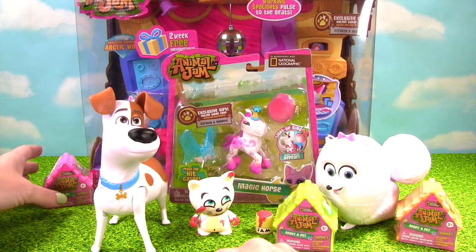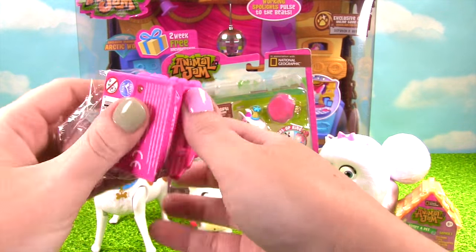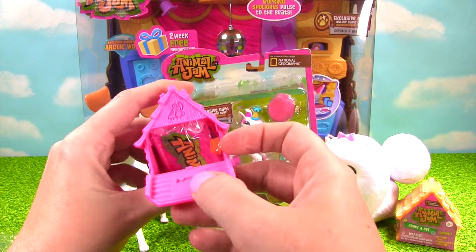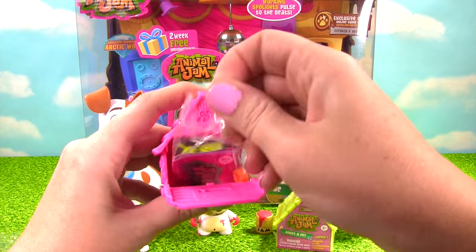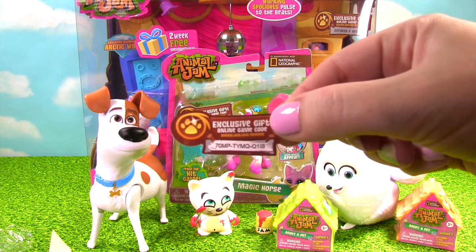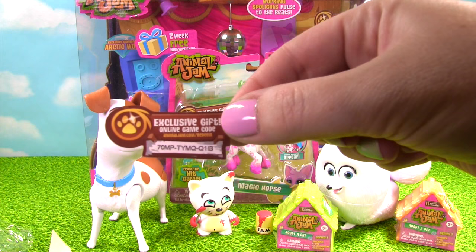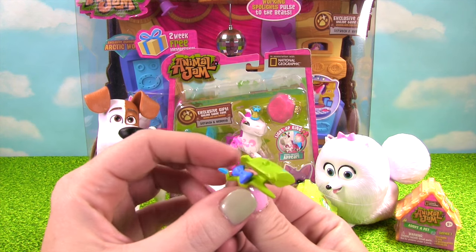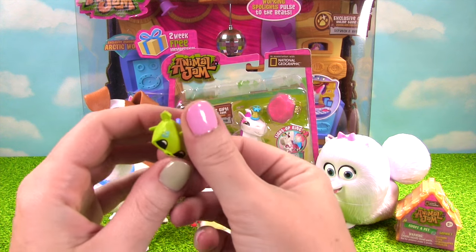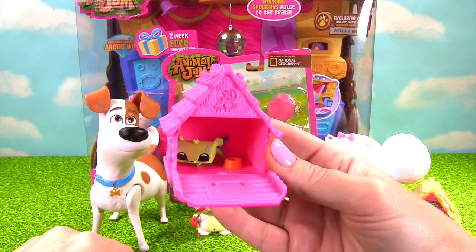Let's open up one of our Animal Jam Adopt-a-Pet houses. Let's see who we got! This is my first time opening one of these! Let's open the door and see who's inside! I see a little pet bowl! Let's get them out of the bag! I don't play Animal Jam yet, so first come, first serve! Go ahead and try this code! We got the little cheetah! Look how super duper cute! It came with this bow I just popped on! And it has a really adorable little face! And now our little cheetah can hang out in its house!